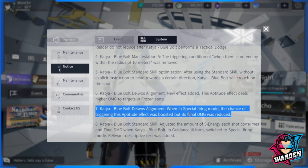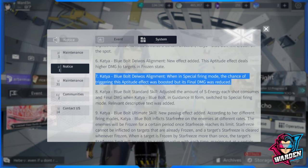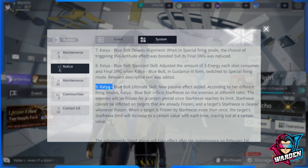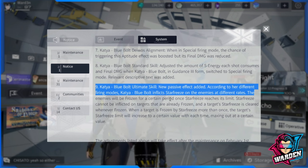Number seven: when in special firing mode, the chance of triggering the aptitude effect was boosted, but its final damage was reduced. Number eight: the amount of S energy each shot consumes and the final damage when Katya Blue Bolt is in Ganas 3 form and switches to special firing mode has been adjusted — so there's a different energy consumption for the explosive firing mode.